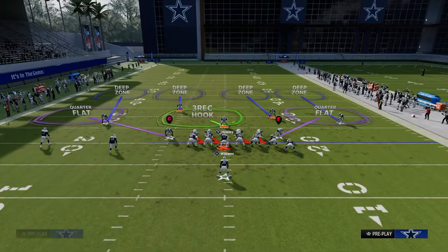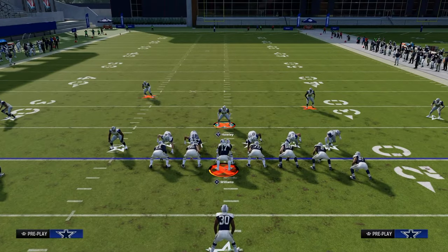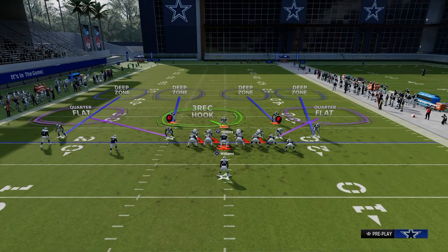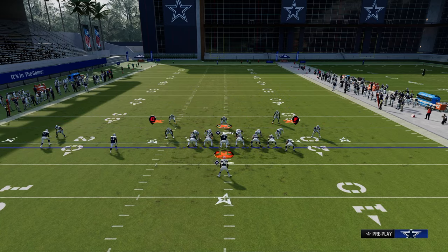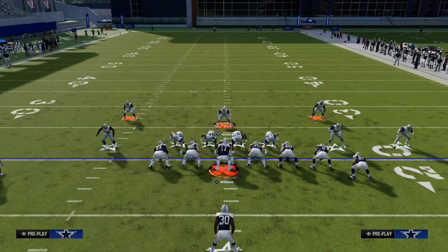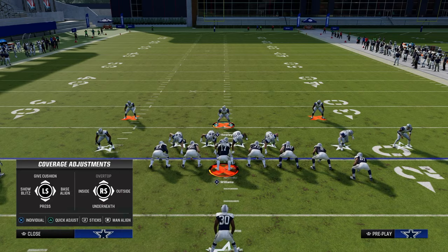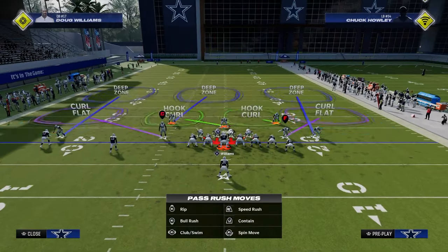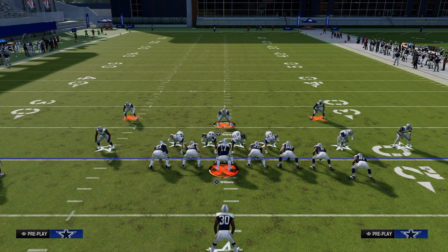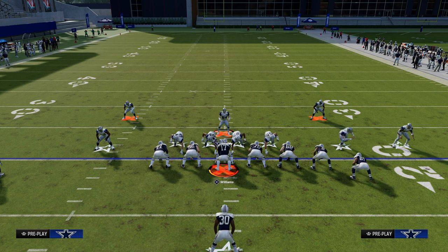The primary setup to stop the run is we're just going to show blitz. It brings really good alignment to the safeties and corners, which is why I do it. We're going to pinch our D-line, crash our D-line underneath, spread our linebackers, and shade outside and underneath. The last step — you can pass commit and you want to stand about right here.